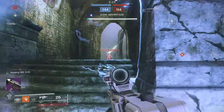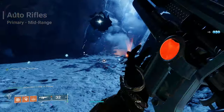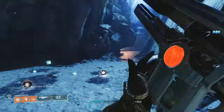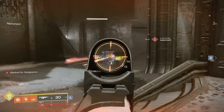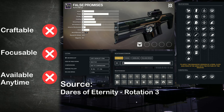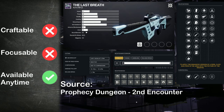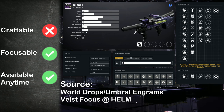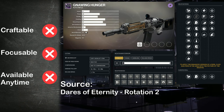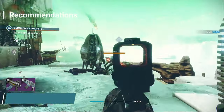Auto rifles sit between SMGs and hand cannons for range, offering versatility at the cost of less damage than SMGs and more reliance on precision, aim, and tracking. Range varies by frame and zoom from 20 meters up to 35 meters, with some going past 40 meters. Weapons include: Volunteers, False Promises, Seventh Seraph Carbine, Tiger Spite, Duty Bound, The Last Breath, Herod-C, Come to Pass, Sorrow's Verse, Ammit AR2, and Gnawing Hunger. Recommendations: 7th Seraph Carbine to utilize Warmind Cells, or Duty Bound if it drops from free-to-play Nightfalls this season.